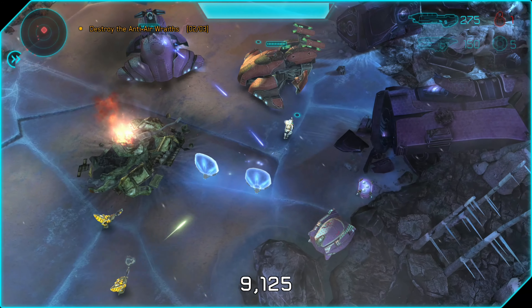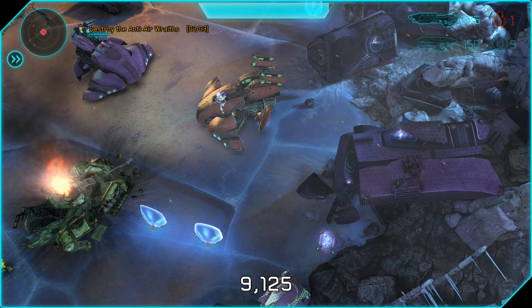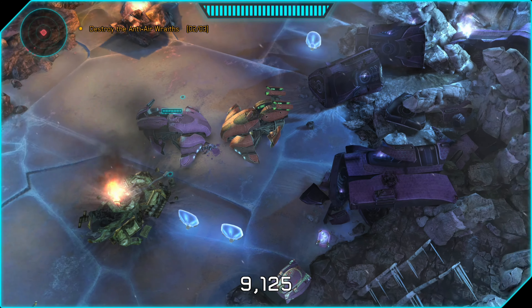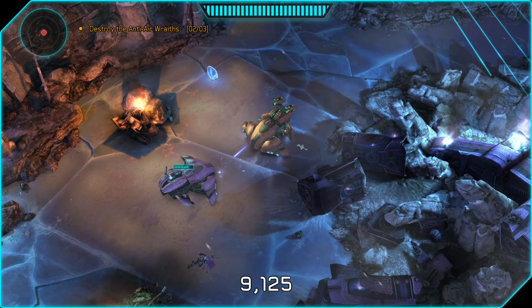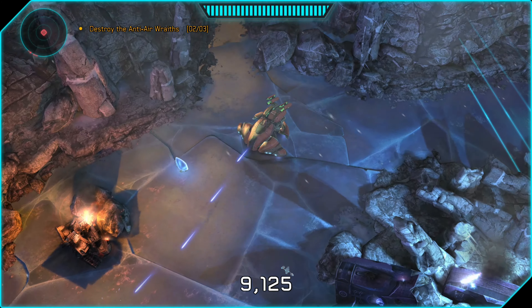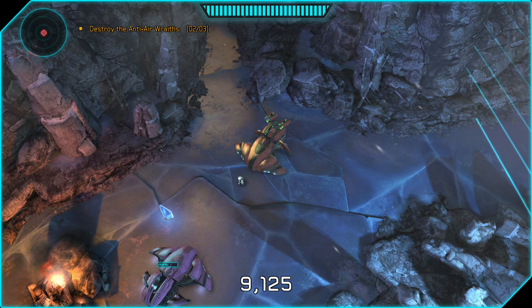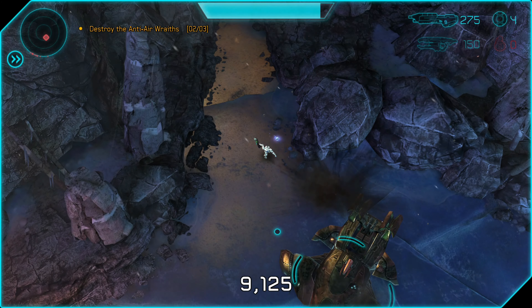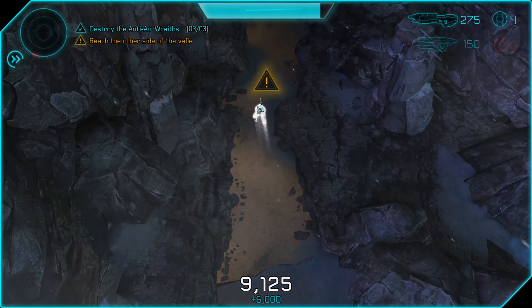We've sprinted up to the third and final anti-air wraith and we're going to do pretty much the same thing — board it and drive it up to the top of the map, which is the end of the mission. Sometimes an opposing wraith will block you, and you can just blow it up with the plasma turret if that happens. If not, drive up, bail out of the wraith, head to the top, turn back, and throw grenades at the wraith to blow it up, and that is all she wrote.